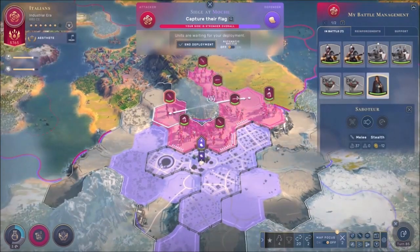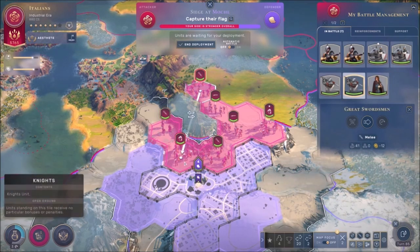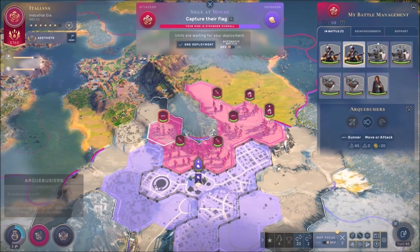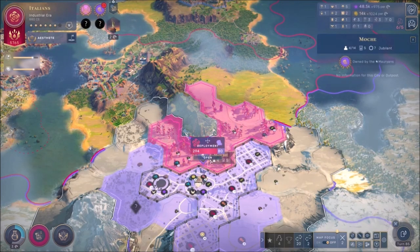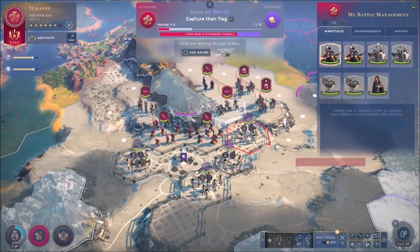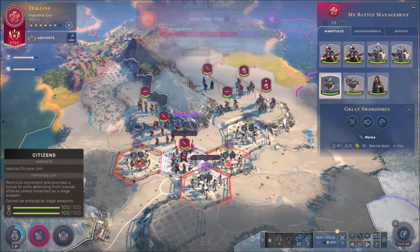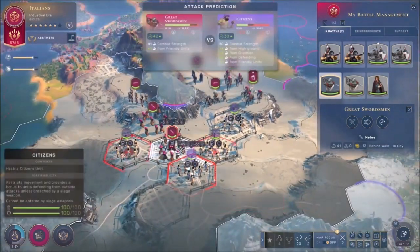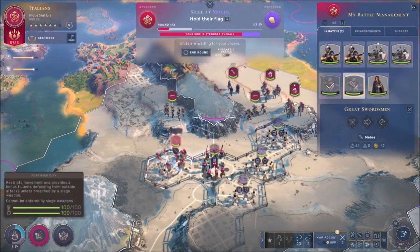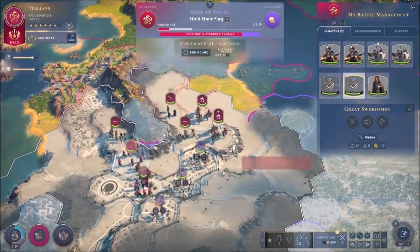We're gonna assault it - I'm gonna assault it big time and we're gonna do a manual battle of course. I also have some musket men and reinforcements behind as well. We're well on our way to destroy these guys easily. I'm gonna put my two soldiers over here, my two cavalries are gonna be in the back, and I've got my two musket men over here. Let's end the deployment and start the assault. We're going to move up - I need to be close range.